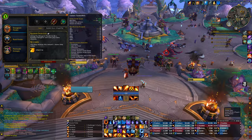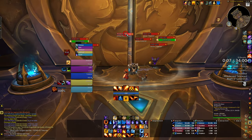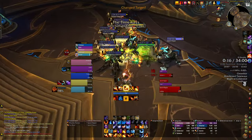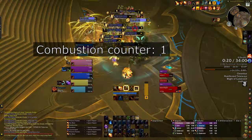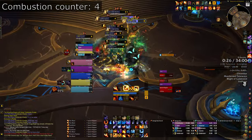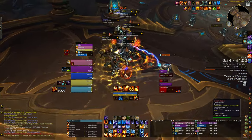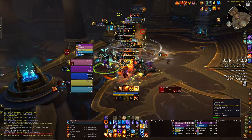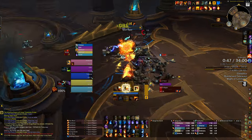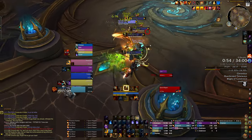Starting a Galakrond's Fall 13. The rogue is asking if he should shroud here — I wouldn't say no to that. Pulling absolutely everything — going to focus interrupt. I wasted part of my Combustion; should have also used the meteor before using Combustion. Waiting for Combustion to end before using the meteor so I'm not wasting globals. Meteor here, Shifting Power with Ice Flows to keep moving through it. I'm wasting hot streak procs — I should be looking at the ripper. Got my SKB consumed.